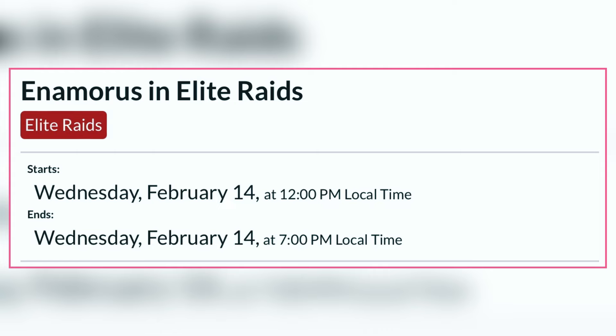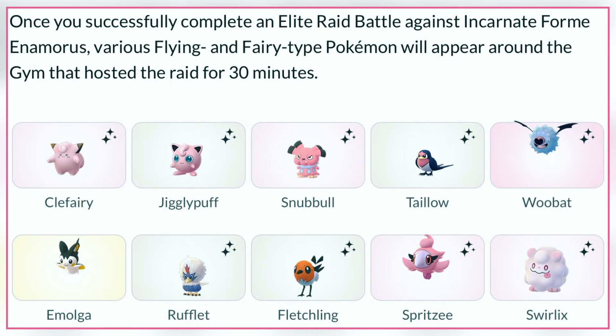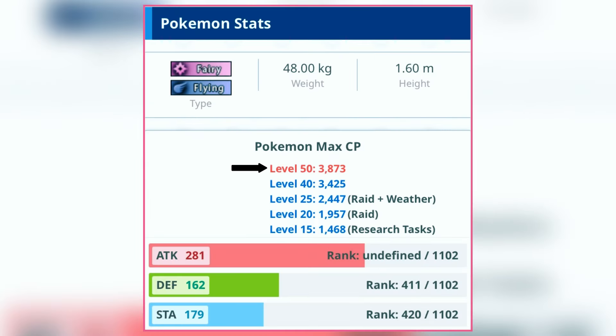It is going to be in Elite Raids on February 14th, 12pm till 7pm local time. These raids will be live at the following specific times: 12pm, 1pm, 5pm and 6pm local time. These are in-person raids so you can't do them remotely, and once you beat Inamorous in raids, various Flying and Fairy type Pokemon will spawn near the same gym for the next 30 minutes. It has a max CP of 3873, its non-weather boosted hundo CP is 1957, and weather boosted hundo is 2447 from these raids.